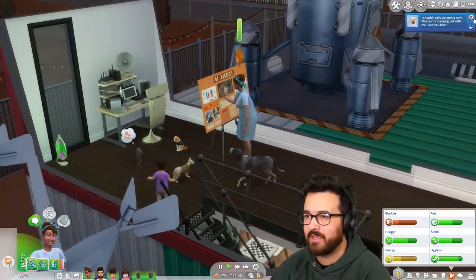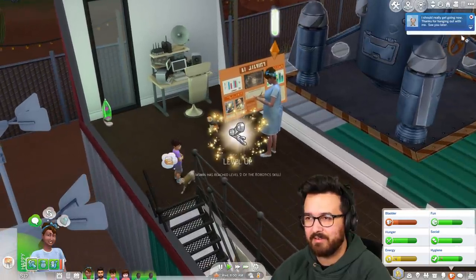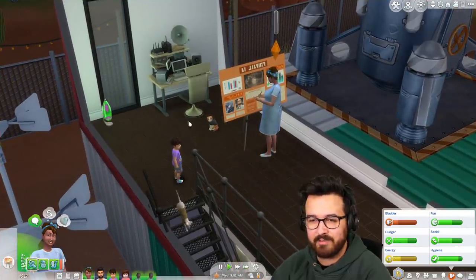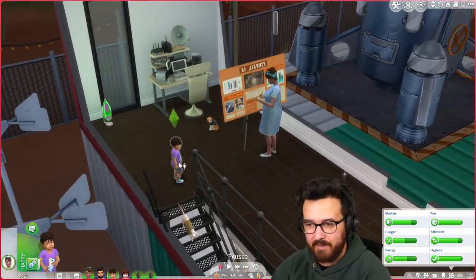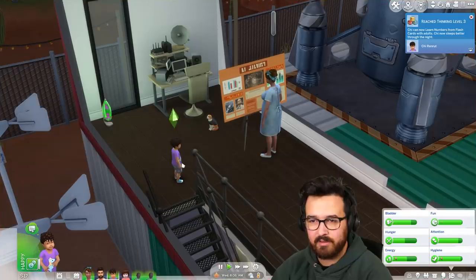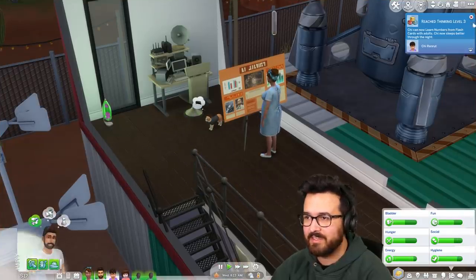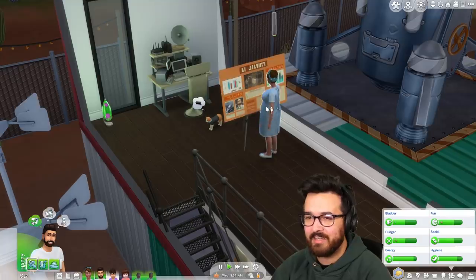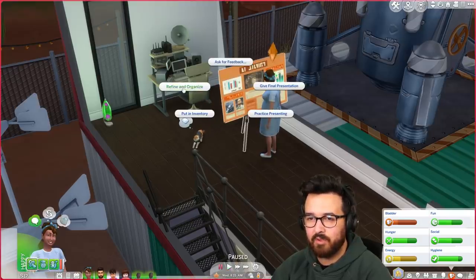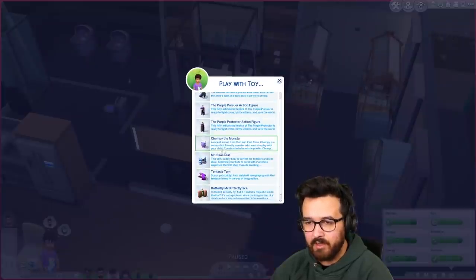All the pets are saying they really should get going now. Level two robotic skill — there you go. Work stuff for Simaj now. You've somehow made it up the stairs. Thinking level three. There we go. All right Simaj, you can get up, it's really time for you to go to work. The cat's saying they have to get going. Maybe work on it a bit more. You can go down here and play with toy, go play with the purple protector action figure.